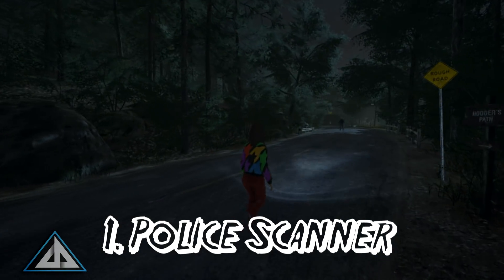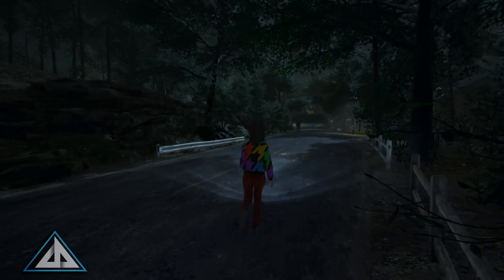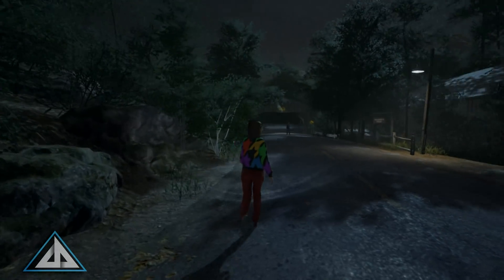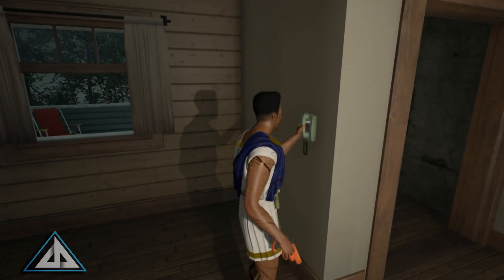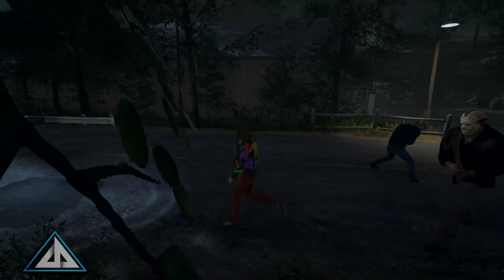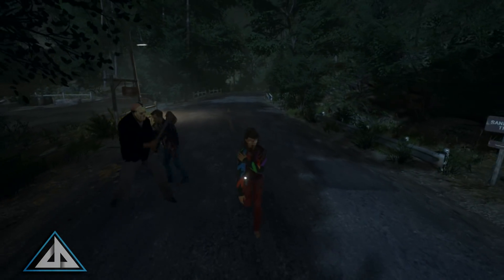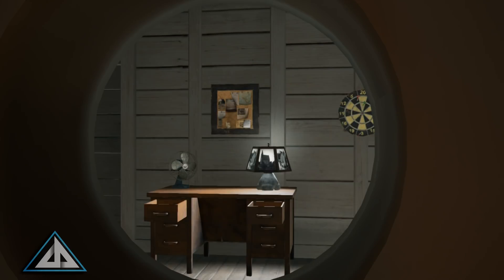We've all been there — the cops are coming, Jason is on us, we're heading to the exit, and then we realize the cops spawned on the other end of the road and we're screwed. Police Scanner fixes that. If you're carrying this perk and you're the one that makes the call, it will let you see which end the cops will be coming from with one minute left before they arrive. Normally I'd add a negative to this perk, but it sort of hurts itself — there's never a guarantee you'll be the one to call the cops, so if you don't find the fuse you get no use out of it. The one-minute reveal also prevents players from camping the exit the whole match, which would cheapen the experience and tip off Jason.